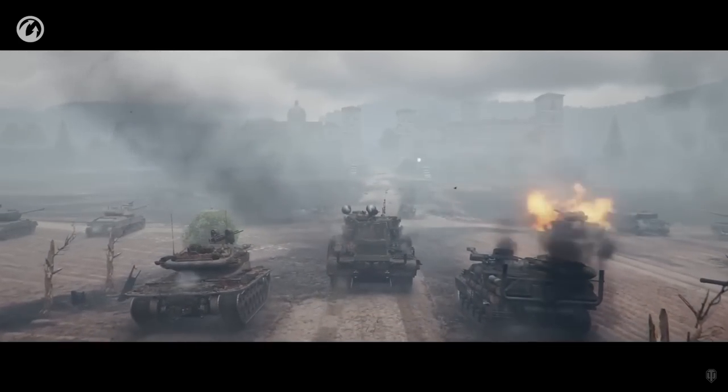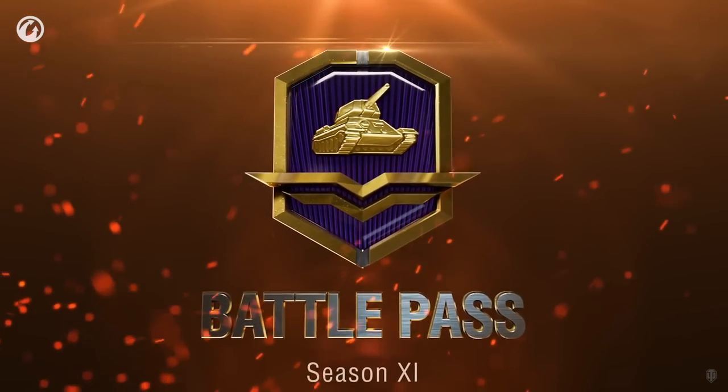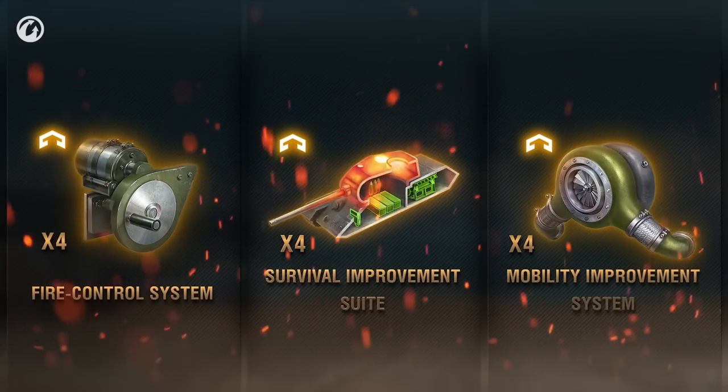Update 1.21 and everything you need to know. Battle Pass Season 11 was launched with new camos and crew members as always, but this time with Foish P, Type 5 and D57 Heavy as special tanks with special 3D styles.